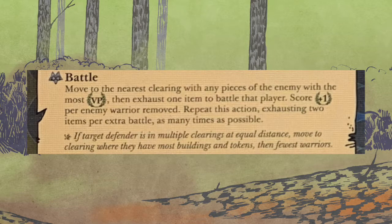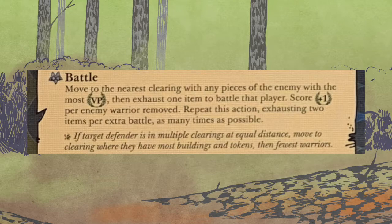Battle: move to the nearest clearing with any pieces of the enemy with the most victory points. Then exhaust one item to battle that player. Score one victory point per enemy warrior removed — this is in addition to the normal one victory point for cardboard. Repeat this action exhausting two items per extra battle as many times as possible, with tiebreakers down below. That repeating part does not include the moving part — it only applies if you're already in that clearing with targets remaining. You will continue to churn through wood and cardboard until you run out of items or they run out of targets.